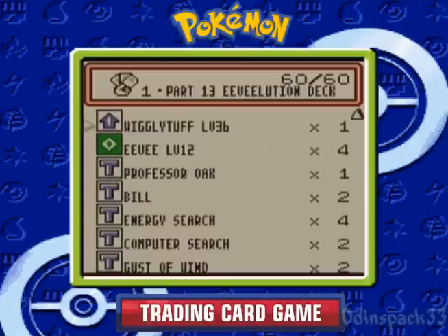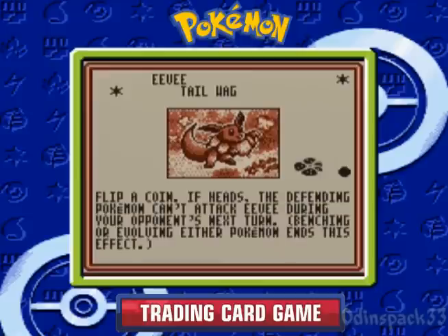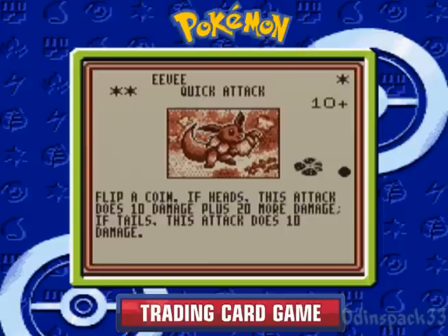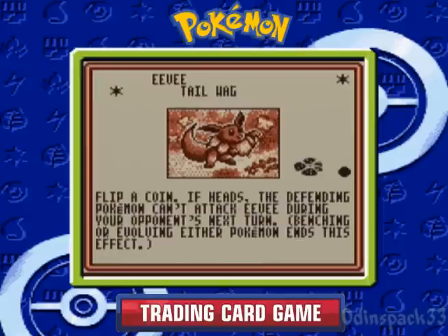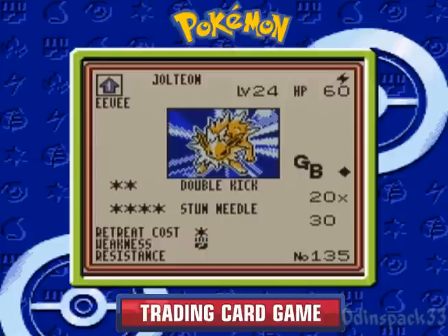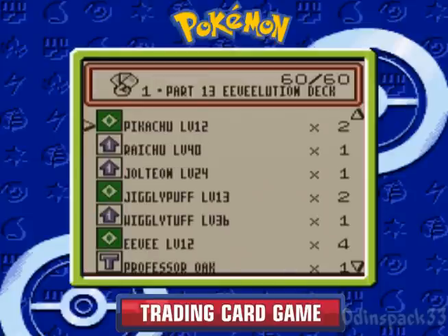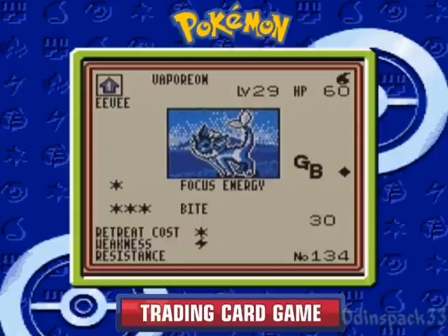The reason I couldn't make it before is I didn't have four Eevees. Now I do got four Eevees. Here's Eevee — he can use Tailwag, which can prevent the opponent from attacking next turn. And then Quick Attack can do some damage. For all the Eeveelutions, I'm using the Game Boy versions, which all require colorless energies to attack. Double colorless energies would be very useful in this deck.